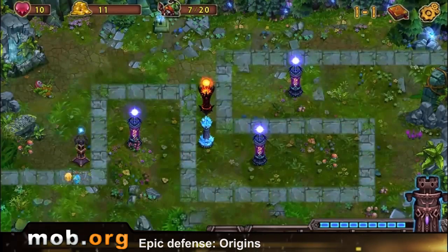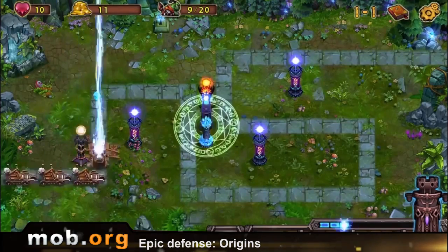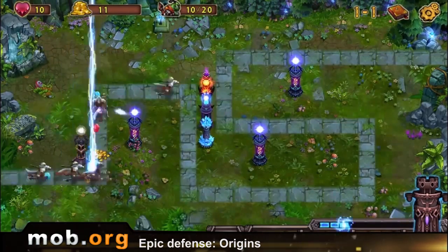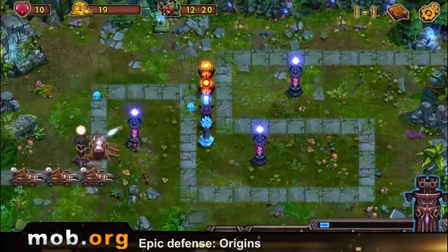The second game is called Epic Defense Origins. This is the same genre as the previous game, but the execution here is much more classic — and I'm not even talking about old sprite graphics, although that is true here. I'm talking about the gameplay. You need to place and upgrade towers to prevent waves of mobs from going all the way to the end of the row and destroy them along the way. In short, a classic from head to toe.